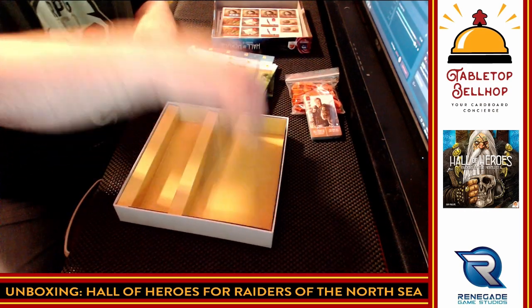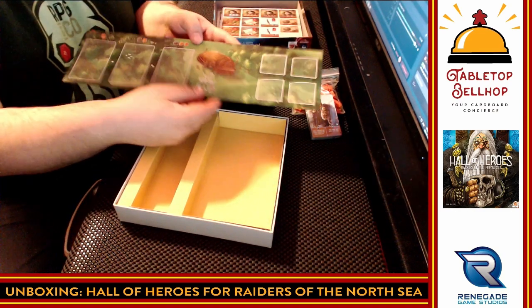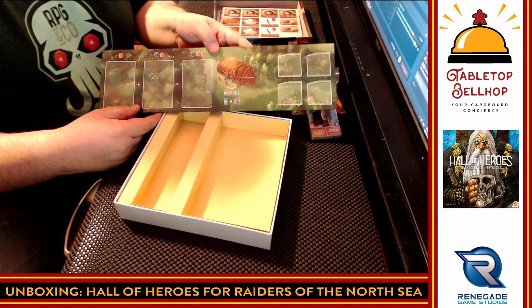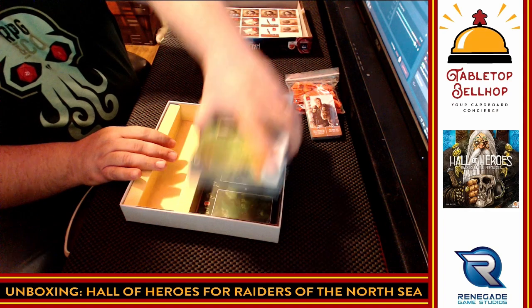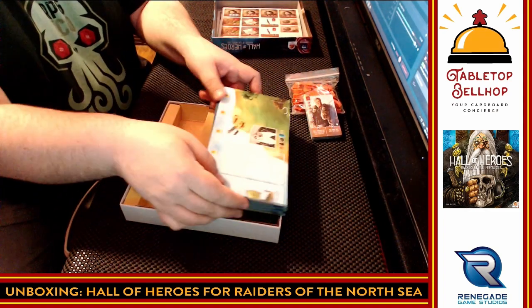And then we have what we knew was coming: a mead hall board. It looks like the mead hall is going to have a spot for 4 tiles and 3 cards, so this might be a new place to hire heroes. As noted at the beginning of the video, I haven't played this expansion — I'm looking forward to it. Raiders is amazing and I only hear good things about this.